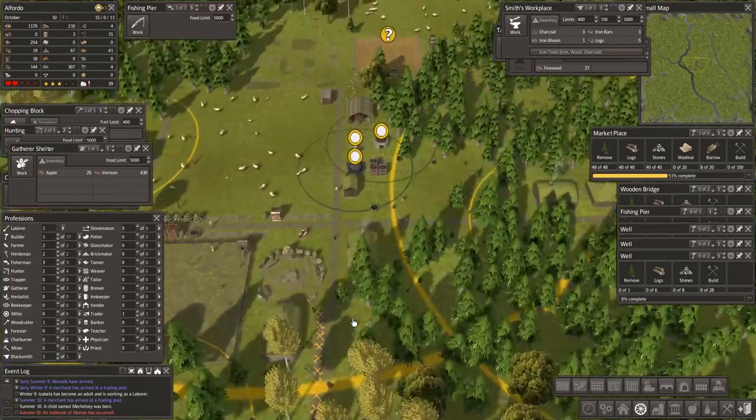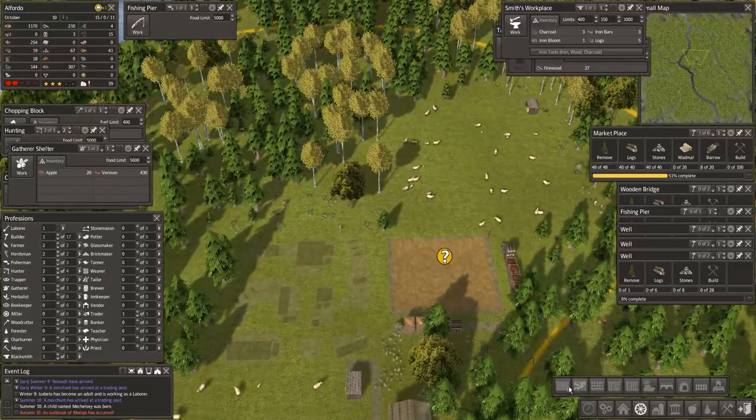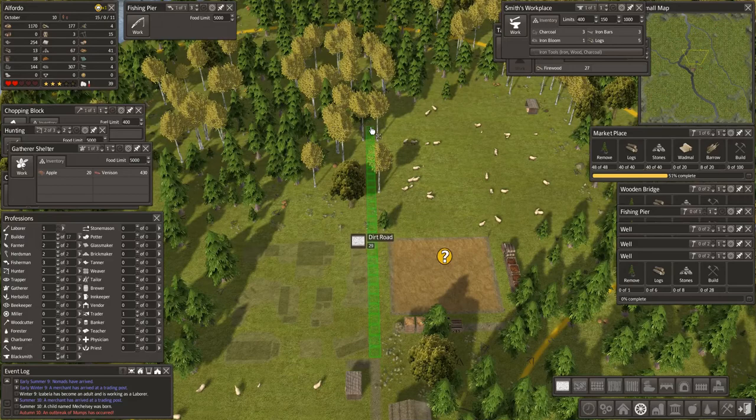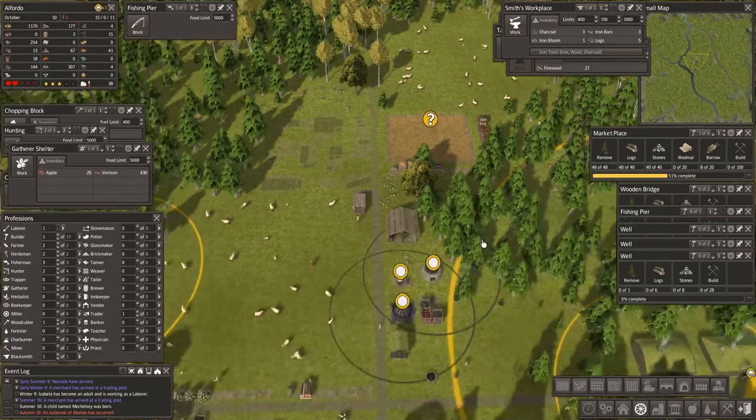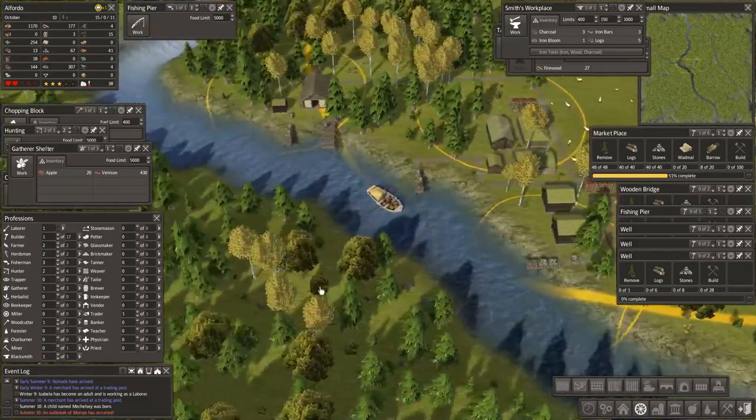Why am I putting roads down here? So that people can get to where I want them to get to. There's another one up there that would be good to build as well. Right, here we go — we have another trader! How nice.